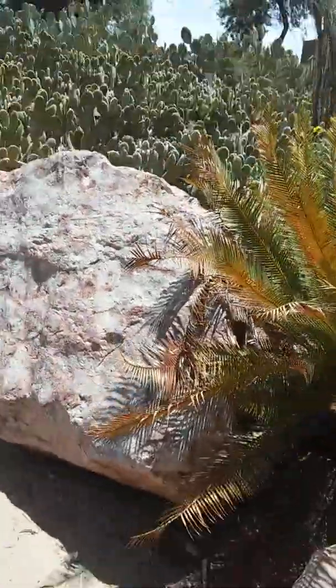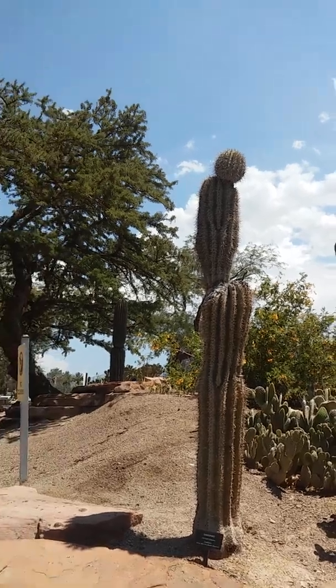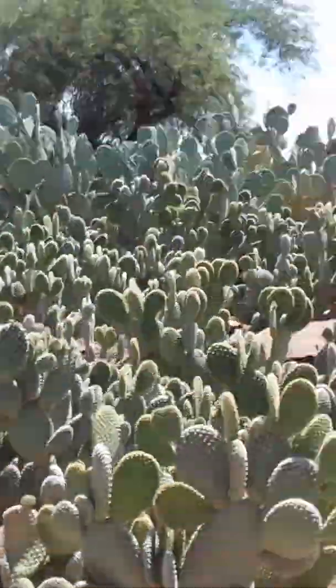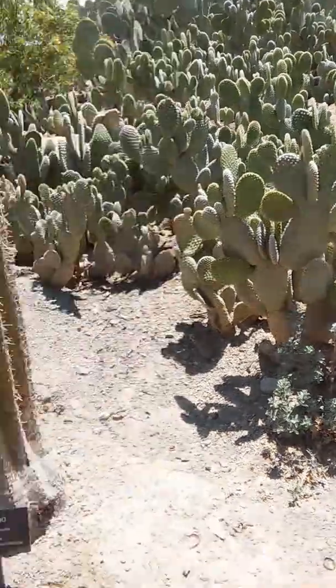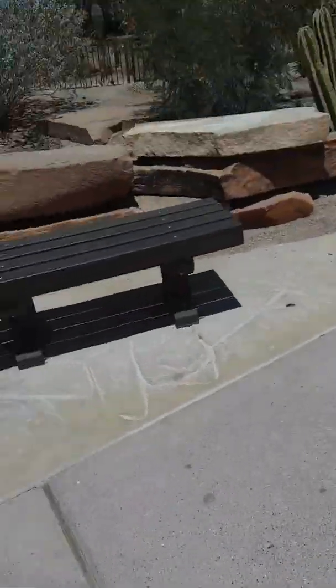Hello guys and welcome to part two of chocolate factory. This is the cactus part that we're gonna do — cactus jungle. These are called rabbit ears, and this one is called a saguaro — I hope I pronounced it right.